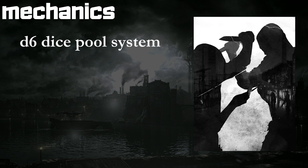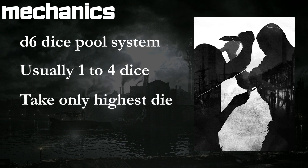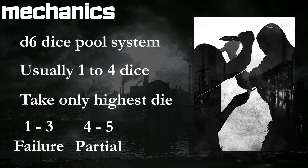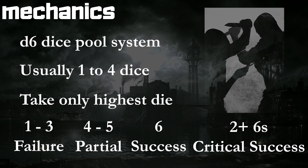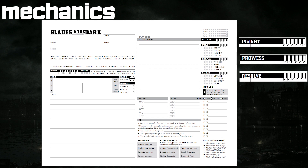It's a d6 dice pool system. You end up rolling usually one to four dice at a time, and you take only the highest roll. A one to three is a failure in any situation, four or five is a partial success with cost, and any time a six comes up, you've achieved a full success. Two or more sixes is considered a critical success. There are really only three core player stats — insight, prowess, and resolve — which range from zero to four.